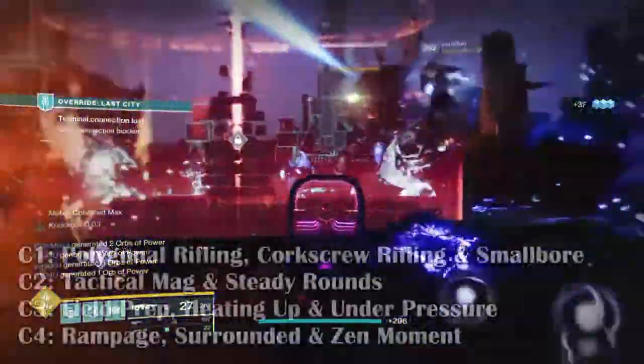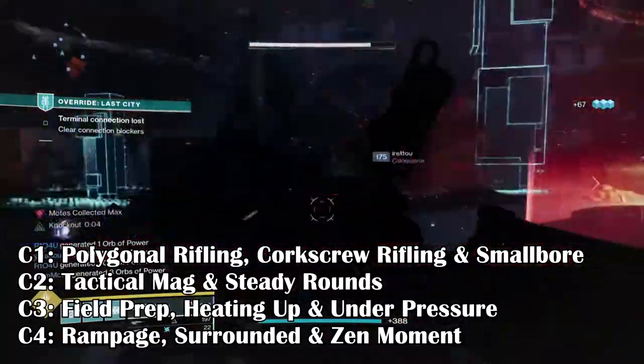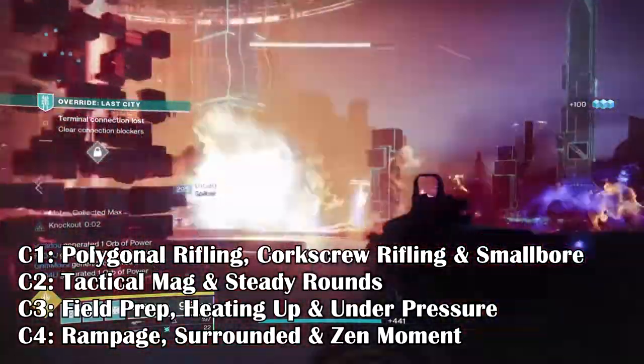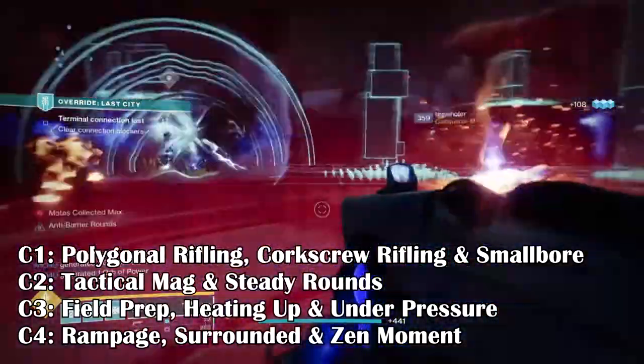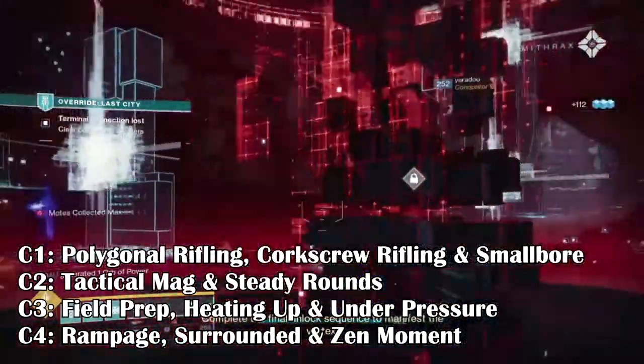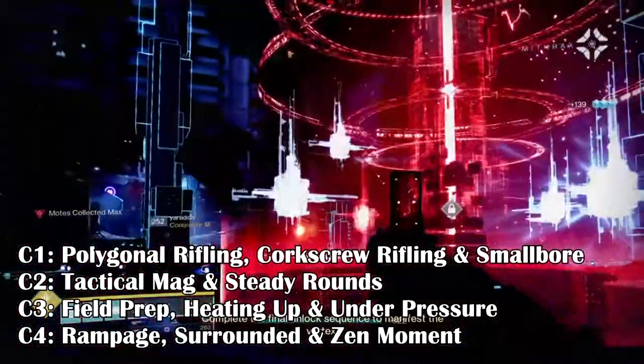Recommended Traits: Column 1 — Polygonal Rifling, Corkscrew Rifling, and Smallbore. Column 2 — Tactical Mag and Steady Rounds. Column 3 — Field Prep, Heating Up, and Under Pressure. Column 4 — Rampage, Surrounded, and Zen Moment are all recommended perks.